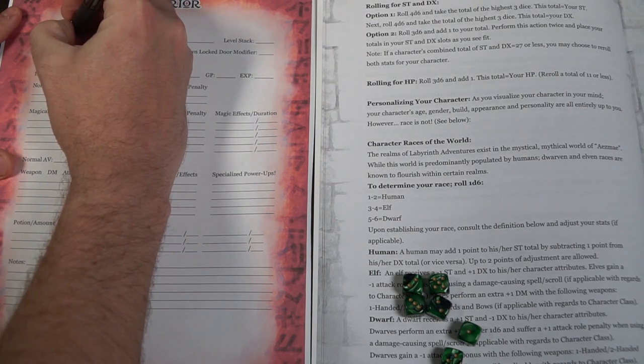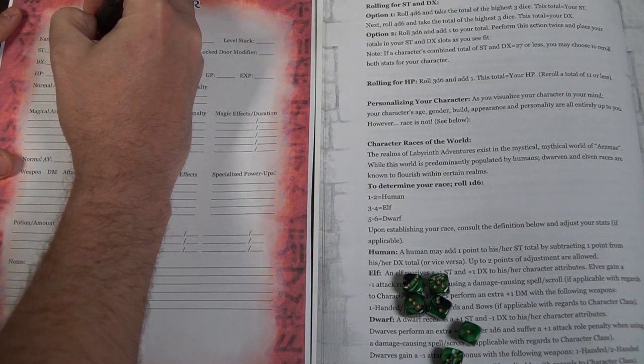GP is gold, DX is dexterity, ST is strength, and so on. You'll move on to the next page, and after you've selected one of your characters — whether it be a warrior, wizard, cleric, or rogue — you're going to go ahead and roll for your strength and dexterity.